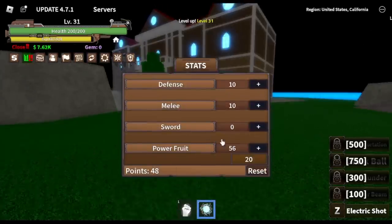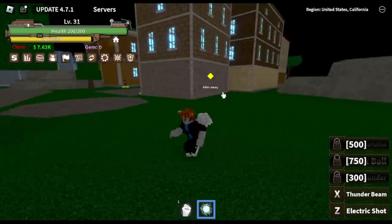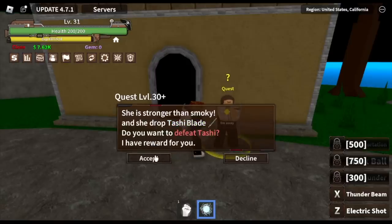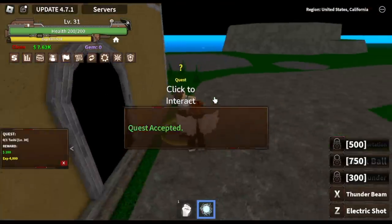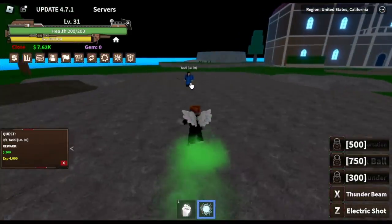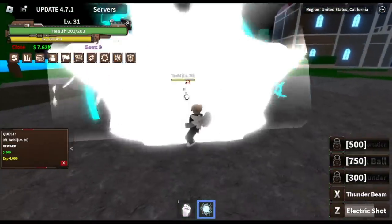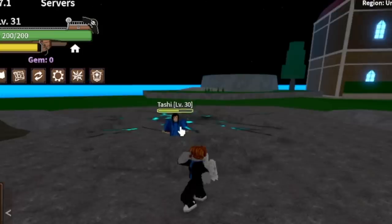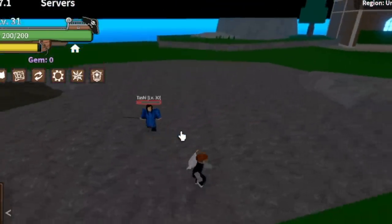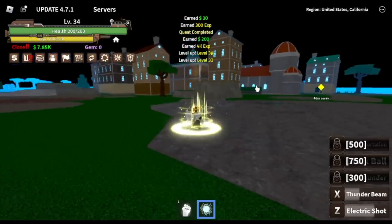So at level 31, let's put some stats first. We've unlocked our X skill, the Thunder Beam. Our quest is Tashi — there's a chance that we might get the Tashi blade. This is, I think, the final quest on this island. Let's check the Thunder Beam — it's like a Kamehameha. This rework is really good. Also notice the damage, it's kind of high to be honest.